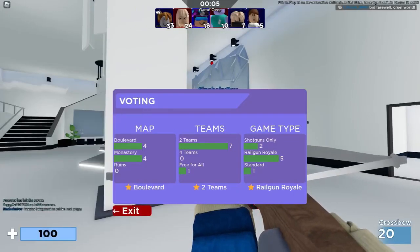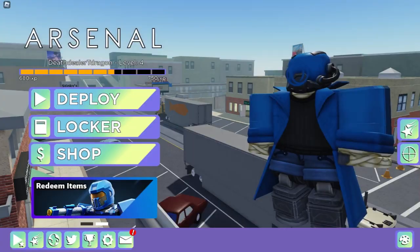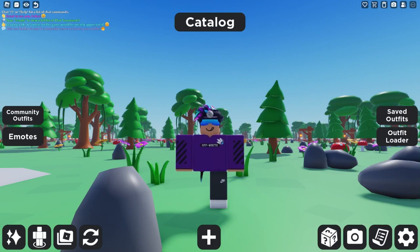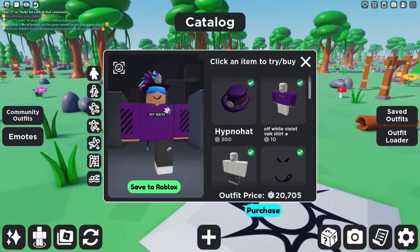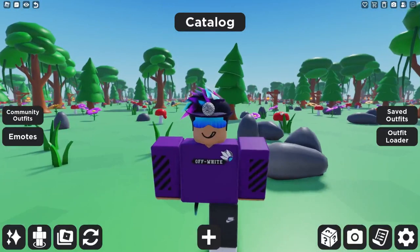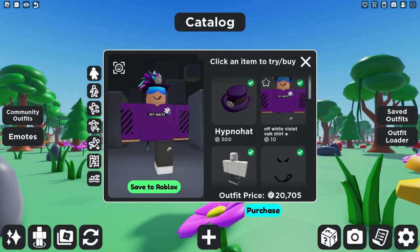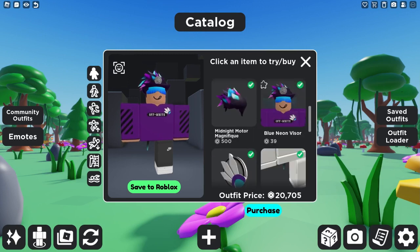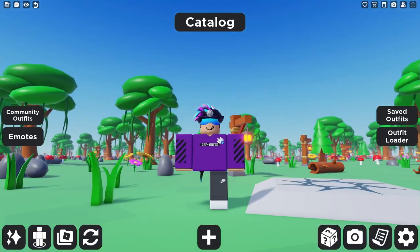I'll put some avatars I made for different budgets on screen. So, here in the Catalog Avatar Creator, this is my current outfit for a budget of 20,000 Robux. We have the violet belt pin, core blocks, the off-white violet velc shirt, hypno hat — which I really like — the midnight motor magnifique blue neon visor, and the violet belt pin. I really like this avatar; I think its color scheme is very nice.